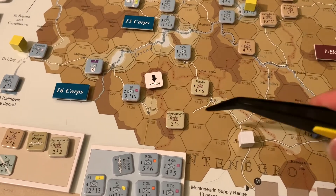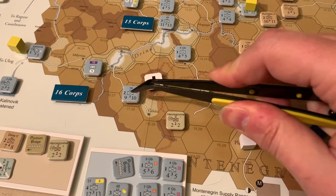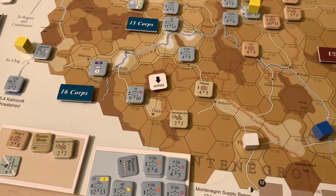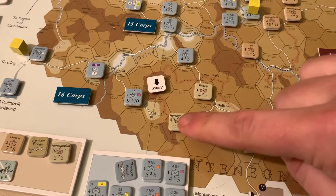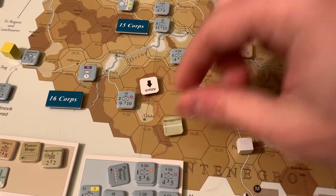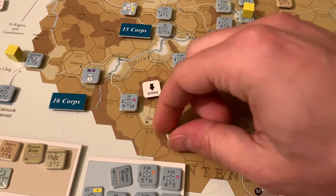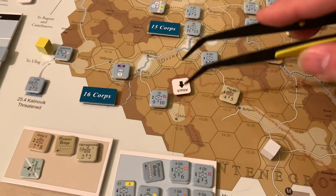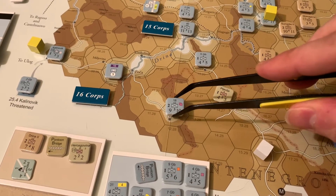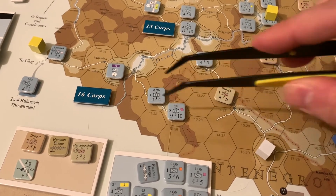Unfortunately for the Montenegrins, this is a regiment-sized unit — what's called an asset unit versus a formation unit. When an asset unit fails their combat effectiveness check, instead of a combat effectiveness reduction, because this number can never go lower, they actually have to take a strength reduction — meaning a step loss. When we flip this unit over, we see it is a one-step Montenegrin unit, which means this unit is eliminated. The Austro-Hungarians have defeated the Montenegrins in this high-altitude combat and get to advance into the hex. I need to check whether the unit not part of the attack gets to advance as well — I'll check that in the rules and update you in the next video.